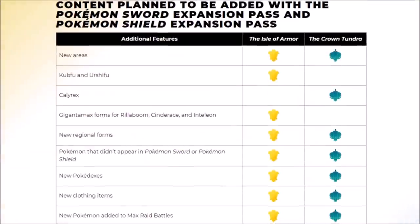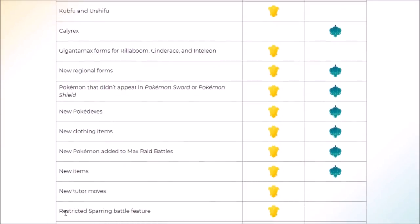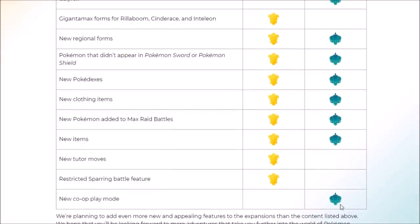We can also go look at this list — it hasn't really been updated since this website expansion pass feature thing existed, but it is lacking. There's restricted sparring battle feature, there's new co-op play mode, but there's nothing about the Galarian Star Tournament. So it doesn't necessarily mean if something isn't on this list, it's not going to be in the game. We have new tutor moves listed for the Isle of Armor, but nothing for the Crown Tundra — but maybe there are going to be some new tutor moves. Returning tutors for things like Defog, Roost — that could be pretty big — or maybe even new moves and new features that we don't know about.